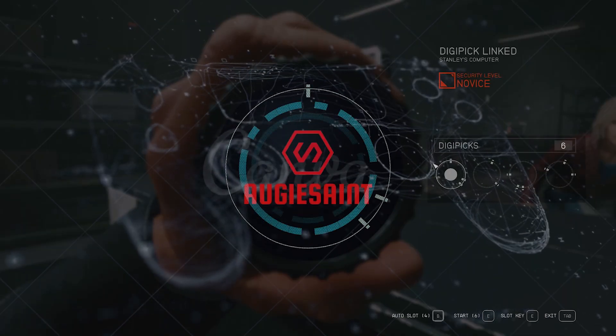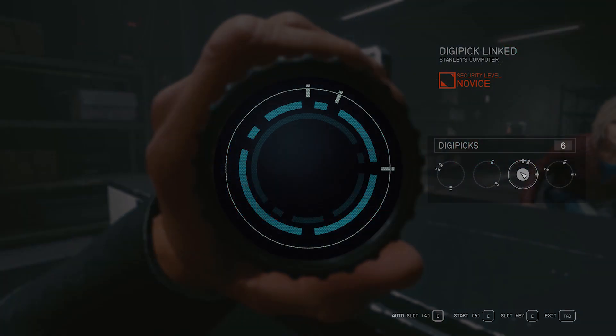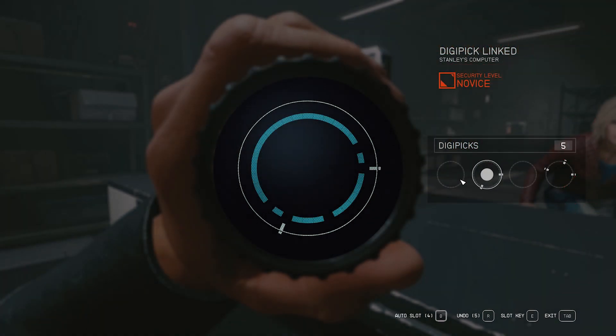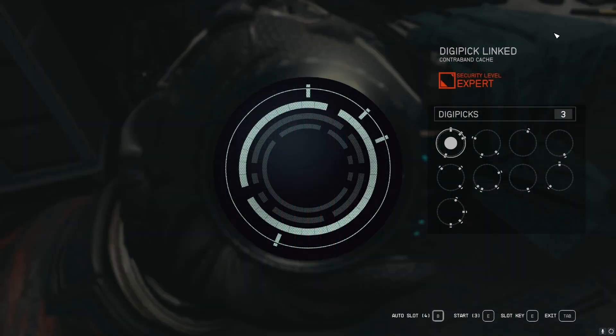Hello and welcome, my fellow space explorers. Hope you guys are having a fantastic day. I want to show you guys how to pick locks in Starfield without ever wasting a digipick ever again. There is actually something very specific to them which I only just recently figured out. I used to think they were completely random, but you don't actually want to just slot in whichever one fits — they are not random.